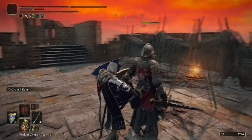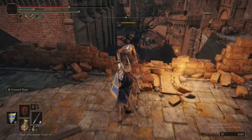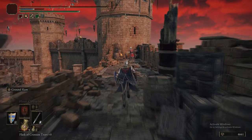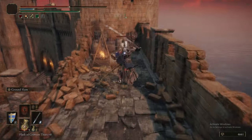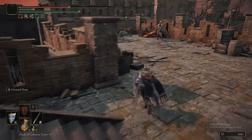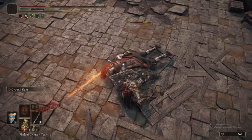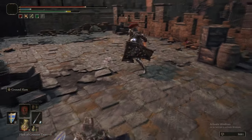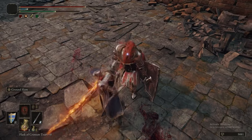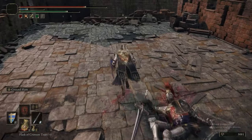In Redmane Castle there are Redmane soldiers, foot soldiers, soldiers, and knights, and they can drop the equipment they're holding. They can drop the Brass Shield, the Lordsworn Straight Sword. The Redmane Knight can drop the Helm, Armour, Gauntlets, Greaves, the Knight's Greatsword, the Partisan if they're using it, and the Redmane Greatshield.